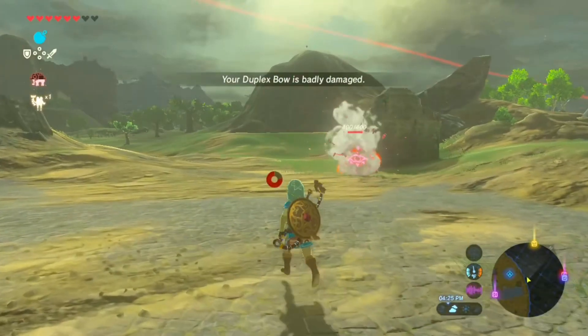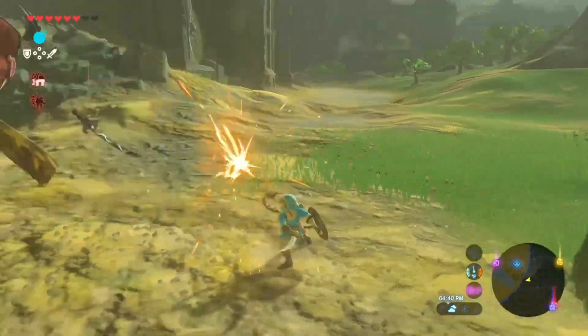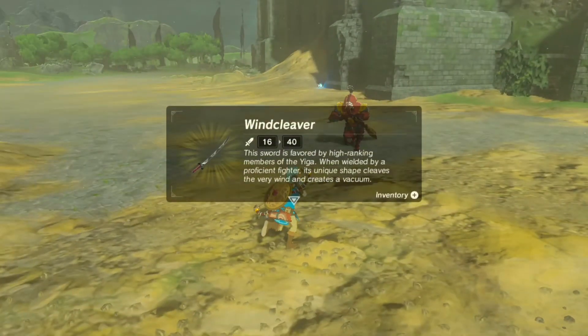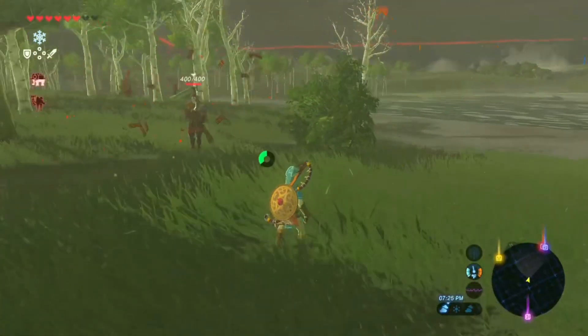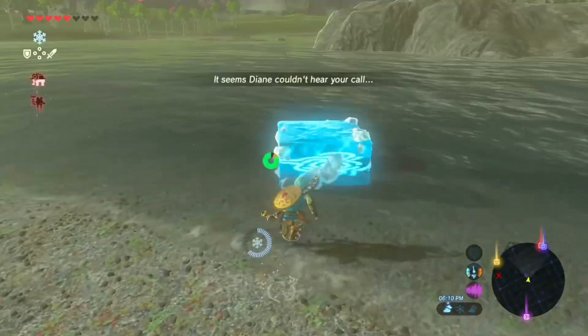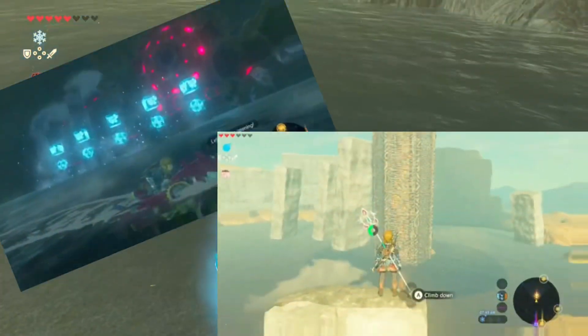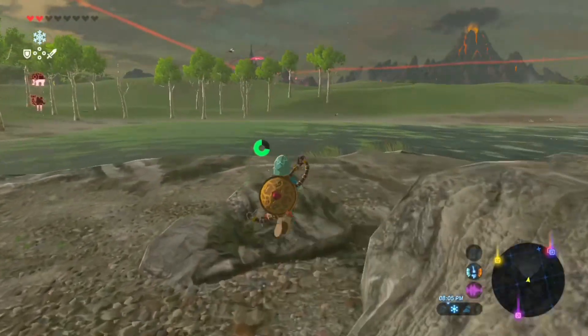Okay, one of them dropped something — a wind cleaver, I'll take that. I finally found a use for cryonis, I'm so happy. I have not found a use for cryonis at all. All right, we're making progress — let's see. In the islands we can just run from this.